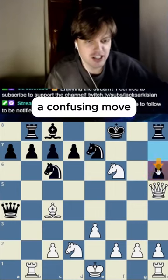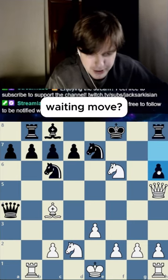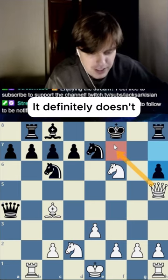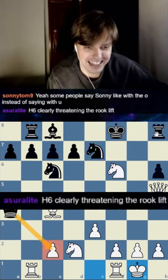H6 is a confusing move — I wonder what it does. Is it a waiting move? That's the only thing I could think of. It definitely doesn't address this issue, clearly threatening to lift the rook to here.